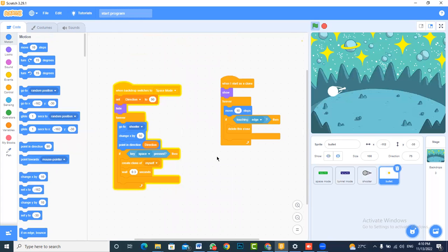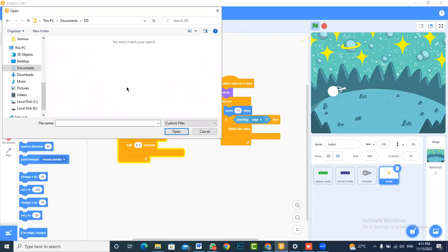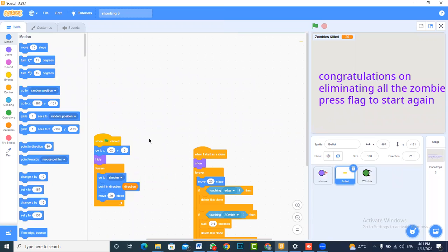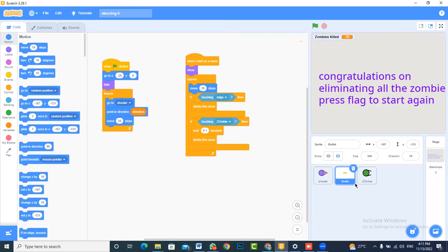Let's go to the bullet and try to code it. When the backdrop switches to space mode, we've told the character to go to the shooter and scale 6 by 50. I've used similar code in another game and I'll open that to explain more clearly. In that game, we asked the bullet to be at a certain point when the game starts — which we haven't done in our basic game. We need to make sure our bullet starts at the same point where the shooter starts.